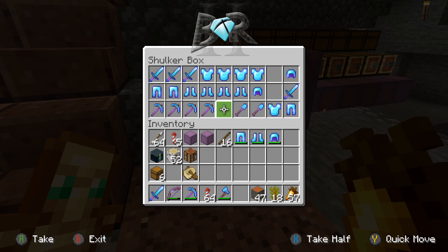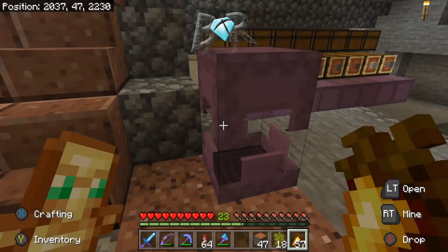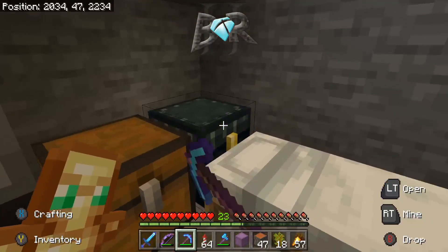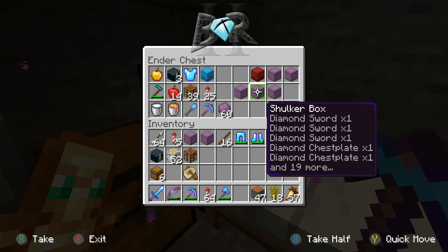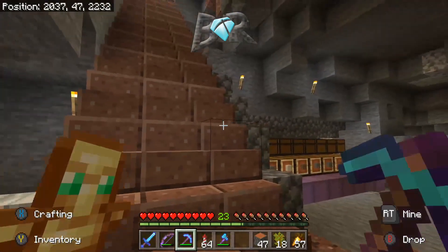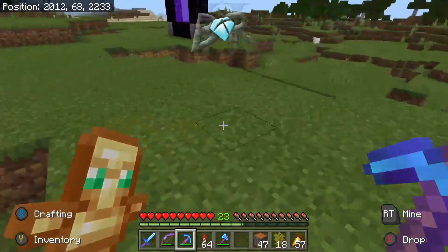If anybody needs gear or wants to buy some, I'm not making a shop for this since I've only got this much. I do have another box with all the other stuff — you guys are gonna laugh at how many shulker shells I have. I have a lot of shulker shells, a lot of Elytras, and some diamond, gold, and iron armor for horses.